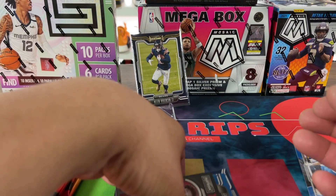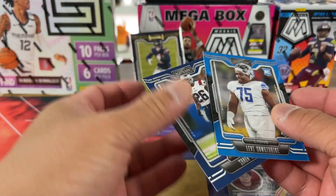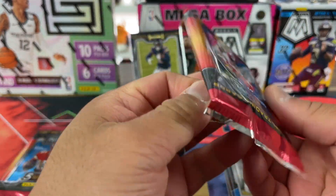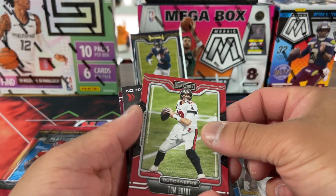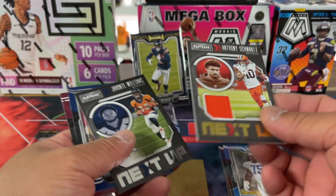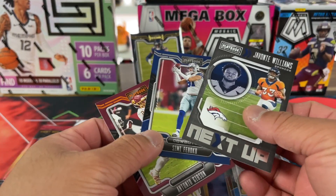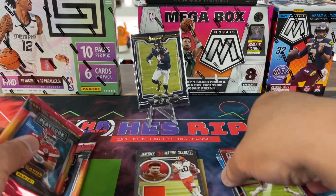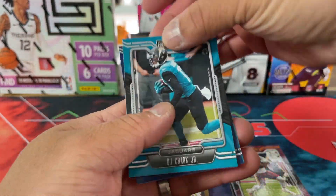That's a Bears hit right there. Next we have a Trey Lance and then a couple of rookies. This one feels like the thick boy, so I'm assuming this is the mem on here. And there it is — there's a Tom Brady and then one Anthony Schwartz. It's a pretty minimal rip here, there's not a lot of stuff going on.